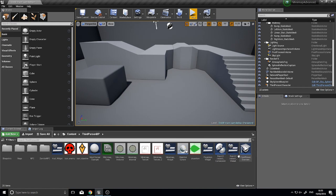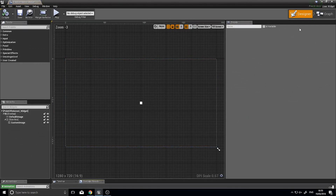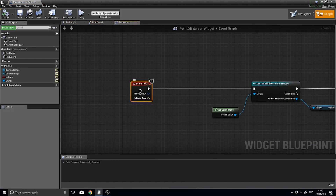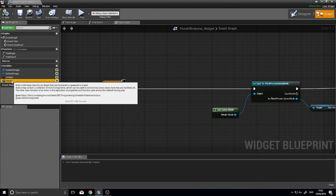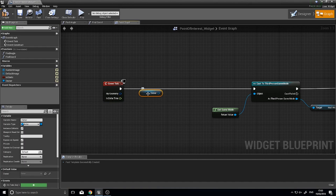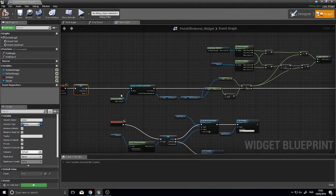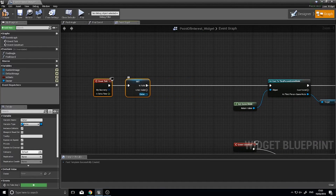It's a simple fix. Go into our icon widget — the point of interest widget — and you want the tick event. On tick, we're going to check first of all whether our owner exists. Grab owner and choose 'Get', then right-click on the Get and select 'Convert to Validated Get'. This checks whether the object exists in memory. If it's valid, we do what it normally does — move it around and all that. If it's not valid, we want to remove it from the parent.